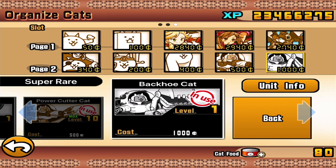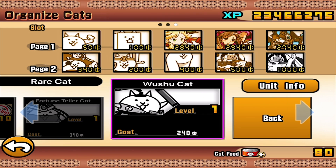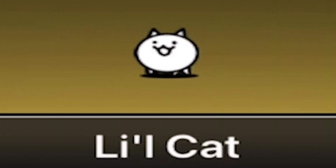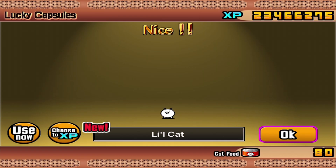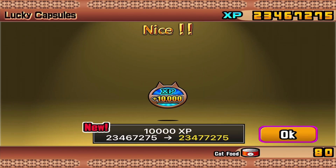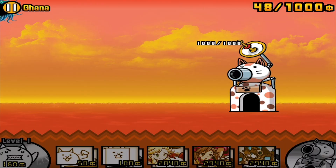Backhoe cat costs 1,000 — it's a super rare, so I'm going to throw it in the number 10 spot. Wushu cat only costs 240, so that's going to be a nice spot right there. I've got a decent balance of cats. I also have lucky capsules, so let's do four at a time and see what we got. I got a very tiny cat — that's just a regular, so we're going to change that to XP. Then I got 10,000 XP and a cat without legs. Let's get back to work.